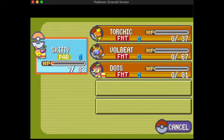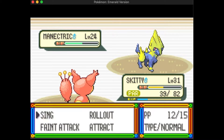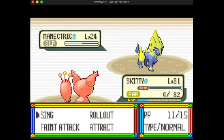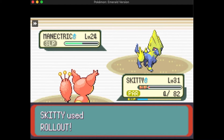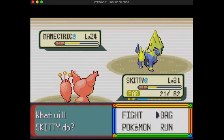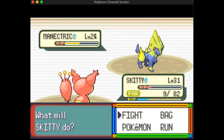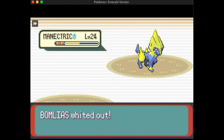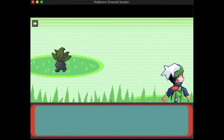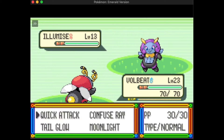The first two attempts are just so bad because either I'm paralyzed or I'm missing Sing trying to put Manectric or Magneton to sleep. When I use Sing on Magneton it wakes up so quickly — I think that might be an ability on certain gen 3 Pokémon where they wake up faster. Magneton's using Sonic Boom which does 20 damage no matter what, and early in the game that really hurts. Volbeat has 67 health at level 22, so I had to beef it up to level 25, but even with Signal Beam it wasn't cutting it.